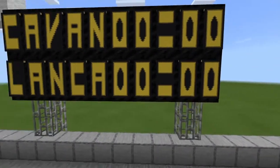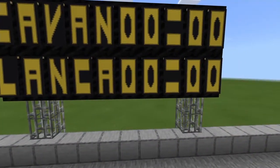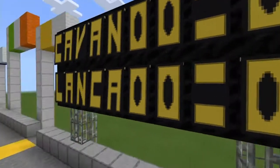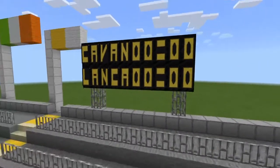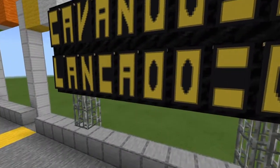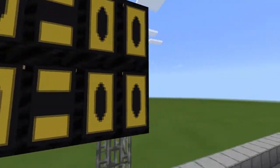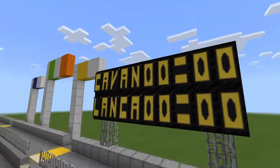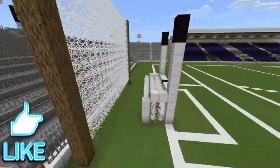Another thing that makes the scoreboard cool is I can change the banners to show the scores. So if I was to make a video after a match, I could put in the actual scores — maybe there's a one here and a twenty here — so you could have the different scores displayed.